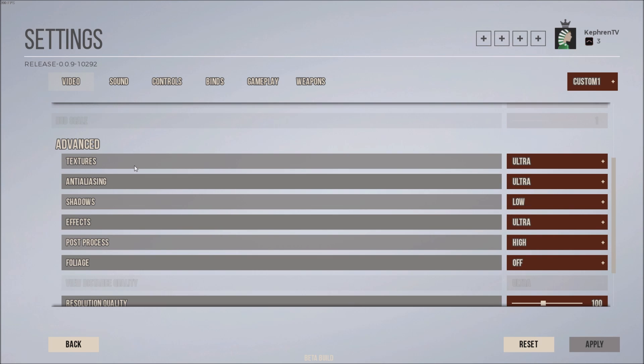Texture is more about how much VRAM you have on your card. If you only have 1GB of VRAM, lower this setting because you will probably bottleneck and get FPS drops. But if you have 3 or 4GB, don't put it at low — just test high or even ultra; you won't see a big dip in FPS.